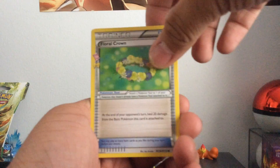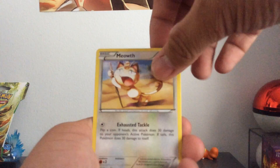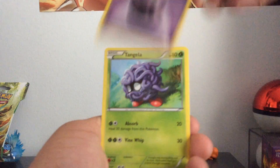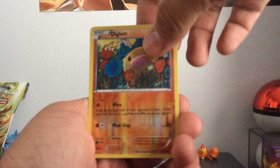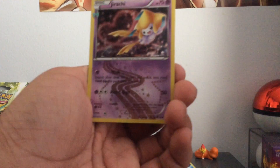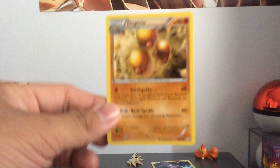Three from behind. So we have a Floral Crown, a Graveler, Pogba, Meowth, a Psychic Energy, Tangler, Paras, a Reverse Holo Diglett, a Radiant Collection Jirachi, and the last card is a Duck Drill — Non-Holo. So that is zero.